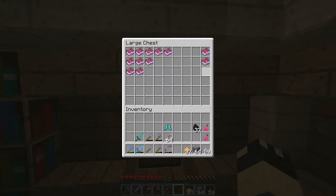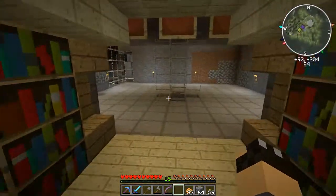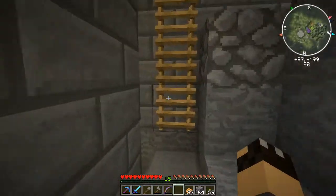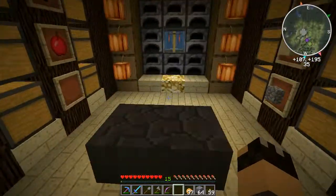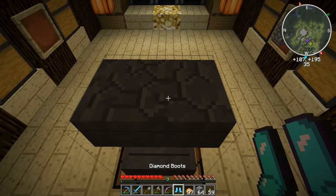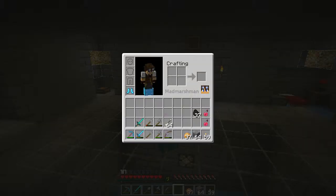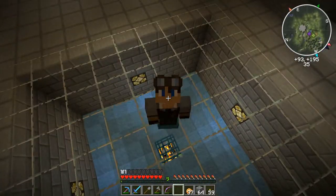Any self-respecting minecrafter should really have a pair of feather falling boots. The N2 bookcases are just for decoration. The anvil's about to break, so this might be the last thing — six levels, a bargain. Let's put these on — now we can jump from great heights. Look at my boots! Well everyone, thanks for watching. I hope this was a bit more interesting than the dragon killing. See you next time — bye bye.